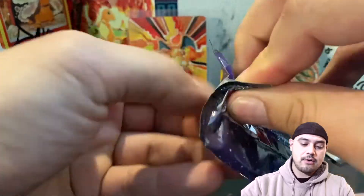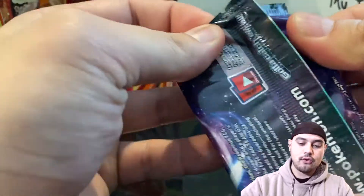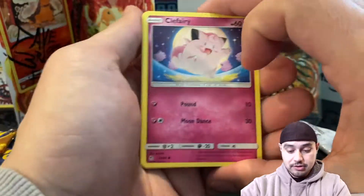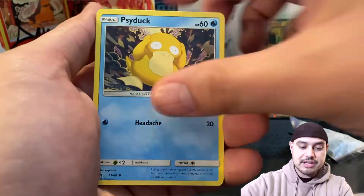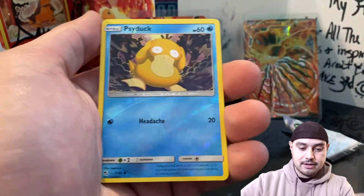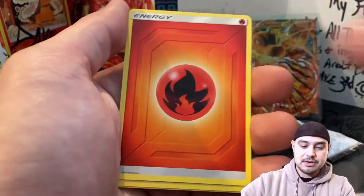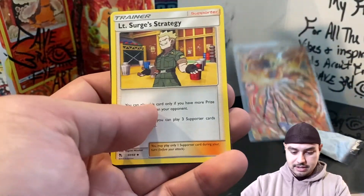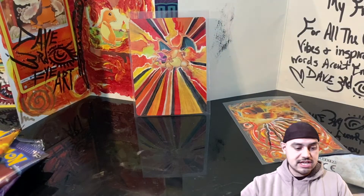Let's get into this Mew pack. Gyarados Freak is looking for some of the big Shinies and some of the little Shinies, but some of the ones I'm chasing after for him are in my PSA submission, so that sucked. And a Lieutenant Surge's Strategie. Do another Hidden Fates.